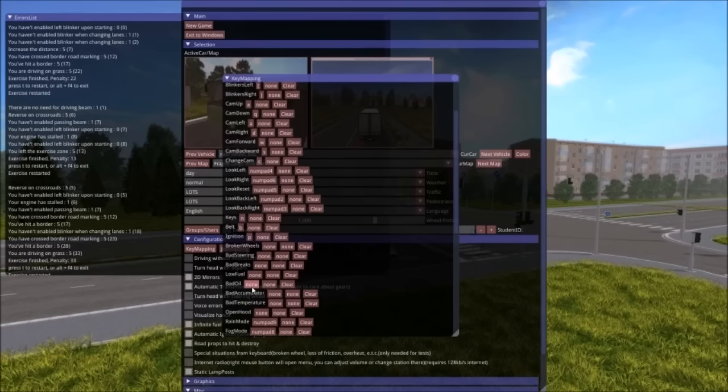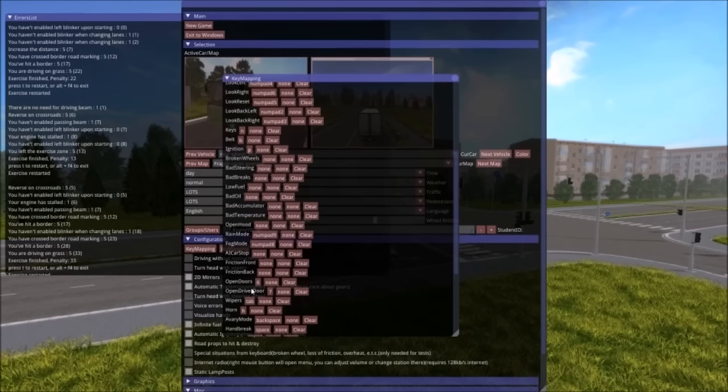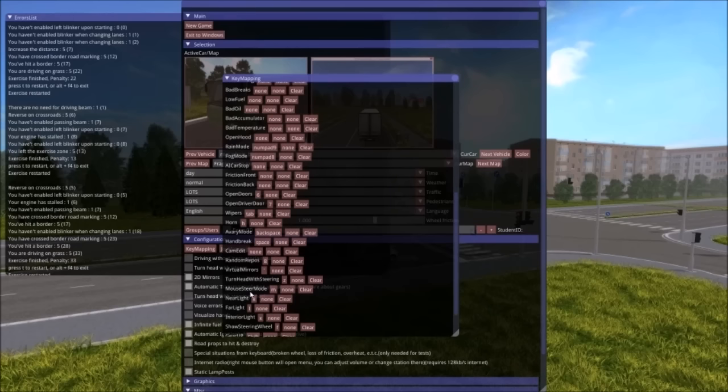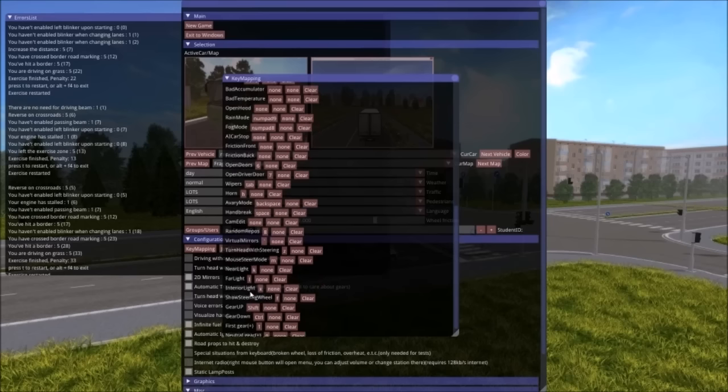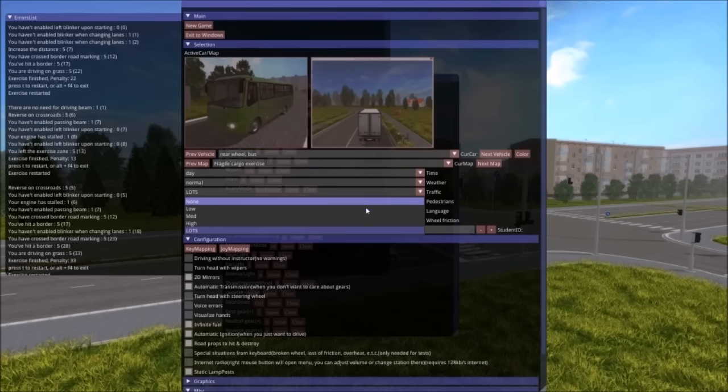Broken wheels: none. Low fuel: none. Open door six — oh, I can open the doors! Tab is wipers. H is horn. Space — oh, that's the handbrake I was hitting. Avery mode, random repose, virtual mirrors, turn head with steering Z, mouse steer mode M. I'm not going to memorize all these. Let's try this other one. Let's do less traffic and see if that lowers the load time, because it took five minutes just to load that last one.